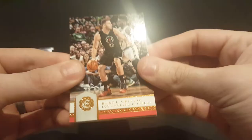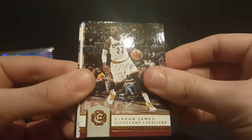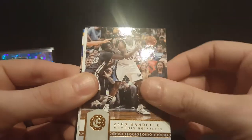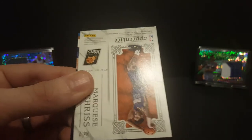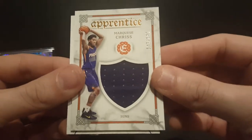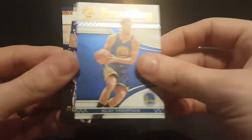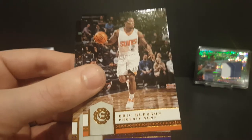We do got a thick card in here guys. Got a Blake Griffin, LeBron James, Zach Randolph, and looks like a Marquese Chriss numbered to 149 jersey card — nice little card. Got a Klay Thompson jousting insert, Shaq, Eric Bledsoe, and Karl Malone. And the last pack.